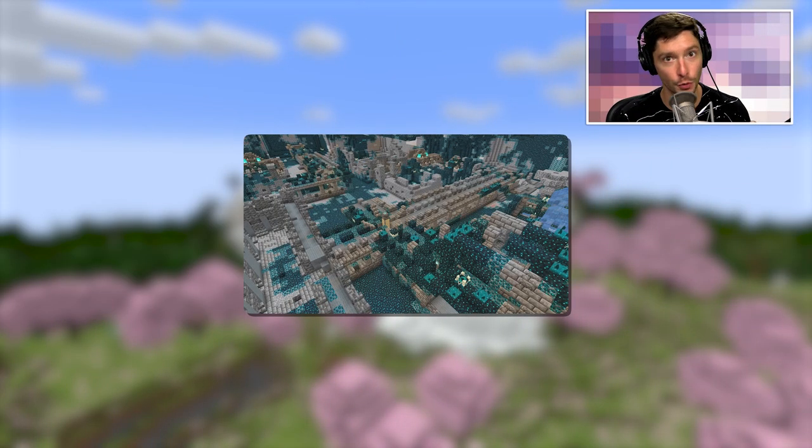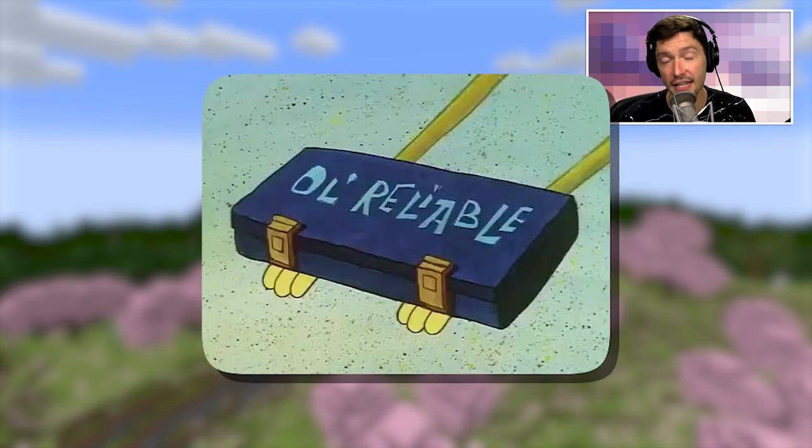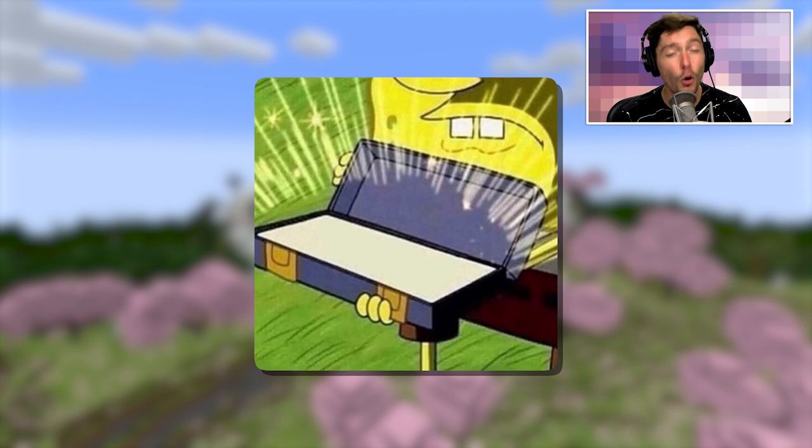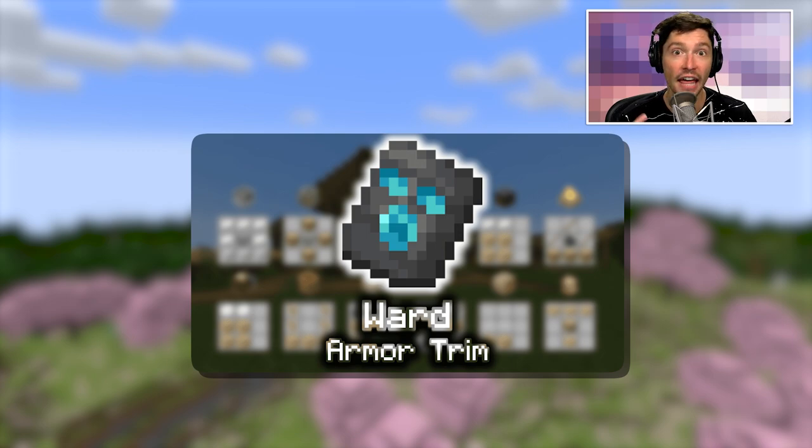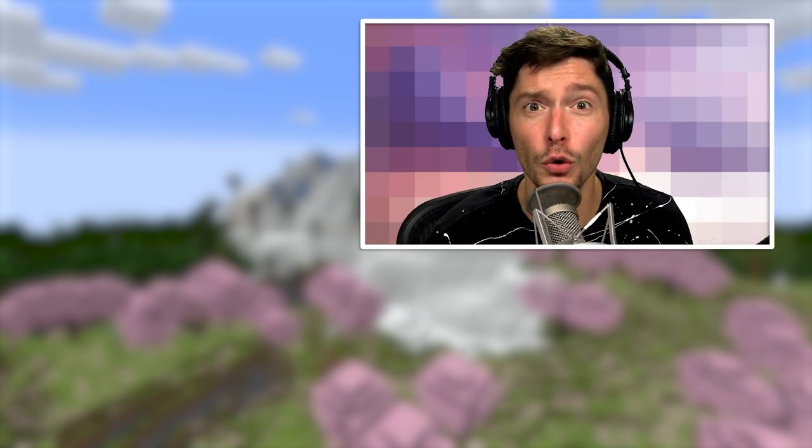The silence armor trim is the rarest item in Minecraft 1.20. To find it, you first need to find an ancient city, then find a chest inside it — and you'll only have a 1.2% chance that the chest contains the silence armor trim. To put that in perspective, another rare armor trim also found in ancient cities is the ward armor trim, which has a 5% chance to spawn in a chest. That's close to a four times difference — that's insane.